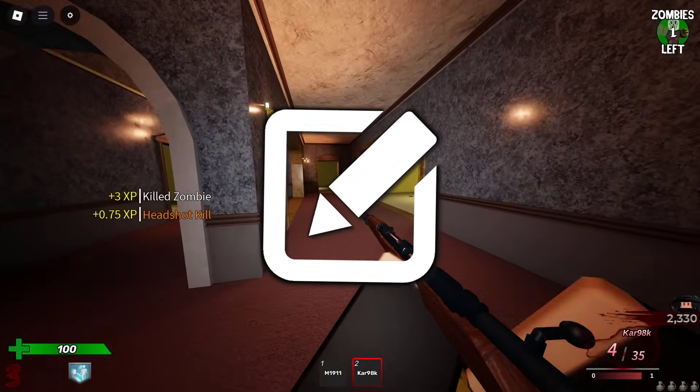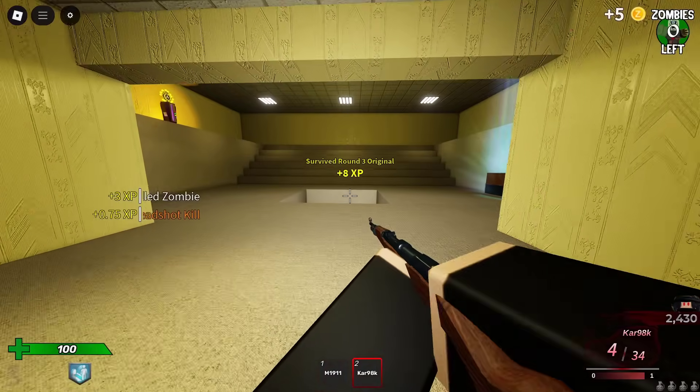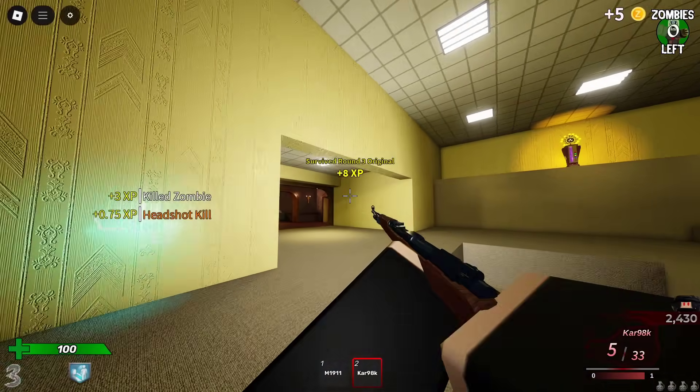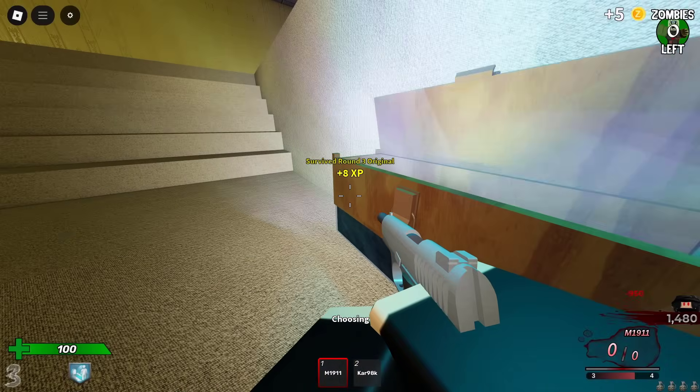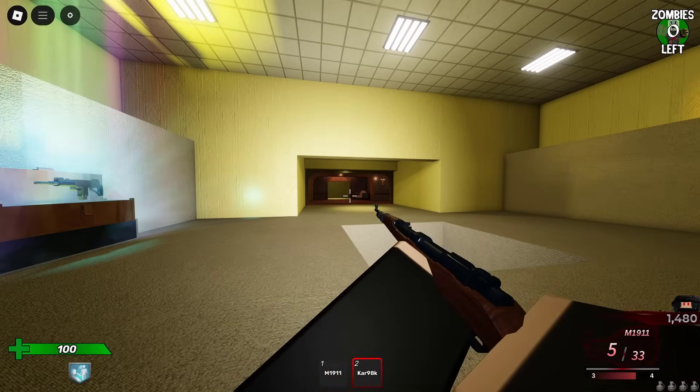Fast flags are a way of editing stuff in the client without actually having to use like some dodgy exploit software. So you could improve the lighting, you could change your FPS. There were loads of different things you could do. It's kind of like a way of messing about with the Roblox settings, but it only changes for you locally.